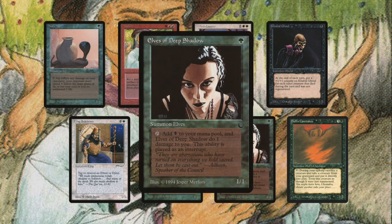Right next to it we find Elves of Deep Shadow from The Dark — for 1 green, a 1-1. You can tap it to add black to your mana pool, and Elves of Deep Shadow deals 1 damage to you. A big reason this card is on the honorable mention list is the art — one of the most beautiful pieces of artwork Jesper Myrfors gave Magic the Gathering. I always want to play with these, but usually I have to pick Birds of Paradise because it can make any color mana, or Llanowar Elves because it doesn't damage me. In Old School we're using City of Brass very often, which deals 1 damage to you — if you also have Elves of Deep Shadow dealing 1 damage, you're already at 2 damage just to get your mana going.